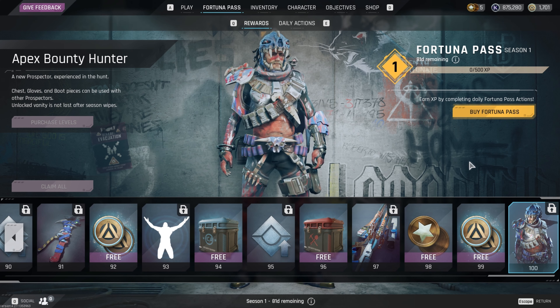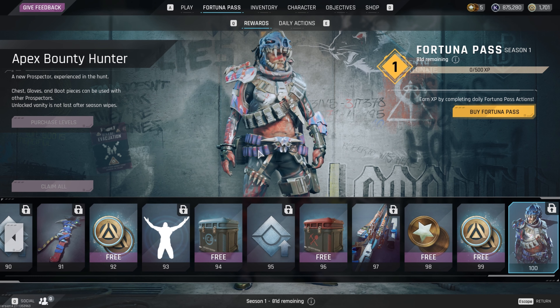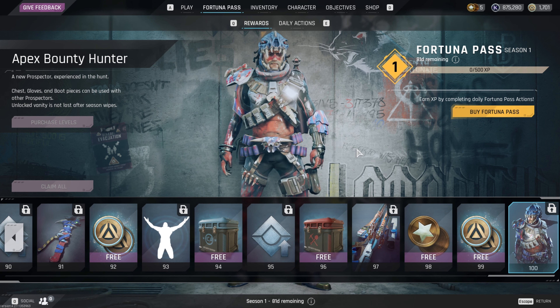To level up the battle pass, you're going to get XP by completing daily actions. Overall, not too bad. It should cost you around 10 to 13 dollars depending on which country you're in. That's the battle pass for Season One of The Cycle: Frontier. If you guys could drop a like it'd be greatly appreciated — hope everybody's doing well, and I will see you guys in the next video.